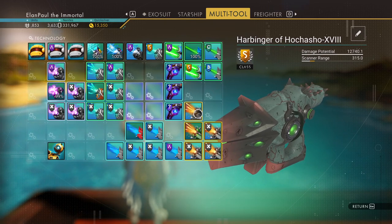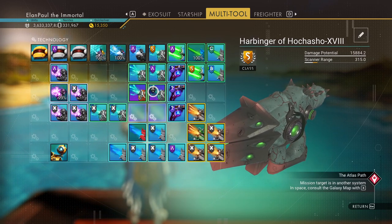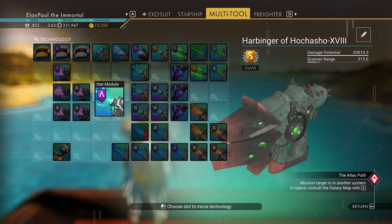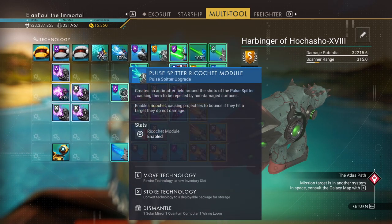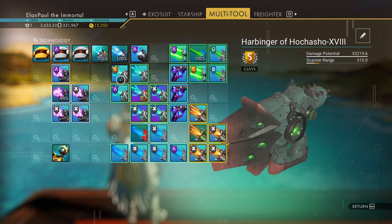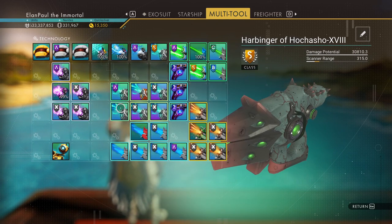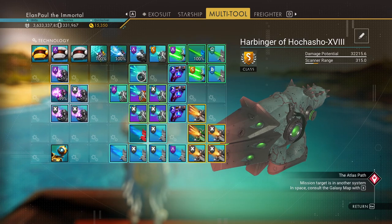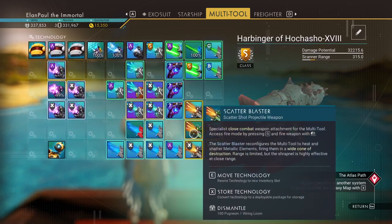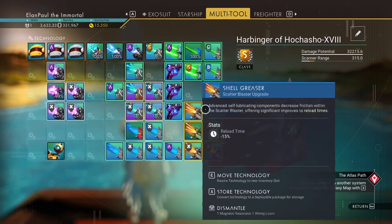I'm going to put that back. Let's go over to the pulse spitter, one of my personal favorites. 13,000... 15,000... 20,000... 30,000. I haven't really done any arrangements on this — 32,215 by putting it there. You'll notice this impact igniter doesn't have any effect on where you put it, it's not even glowing. You can put it anywhere. It doesn't seem to make a difference; it has to be right next to this. This one gets more damage output if I put it on the cross, so 32,215 — right around equivalent to the bolt caster.